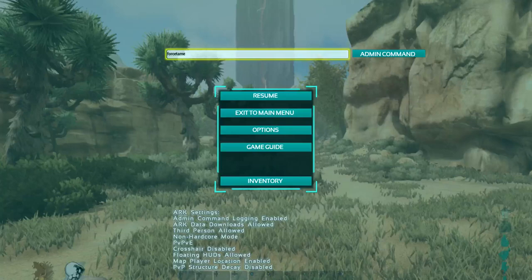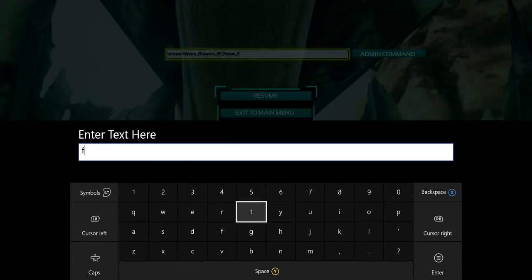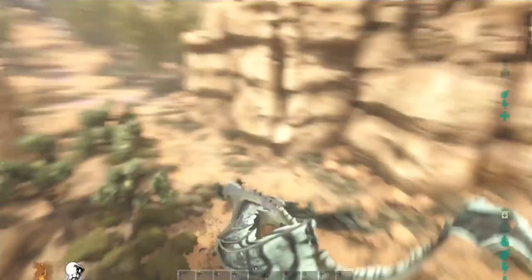Once you've done that you press admin command and there you go — it has spawned in a poison Wyvern. Now you're obviously going to want to tame it. You can tame it legitimately but in this video I'm just going to be showing you how to do an easy tame and be able to ride it straight away. You type in 'forcetame' and click admin command, and once you've done that you have your very own poison Wyvern. It looks pretty cool — it shoots out poison.